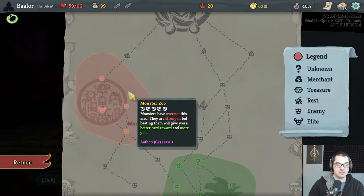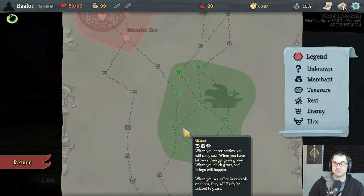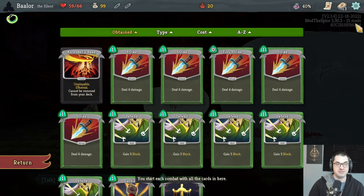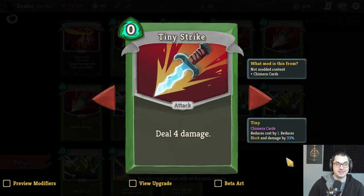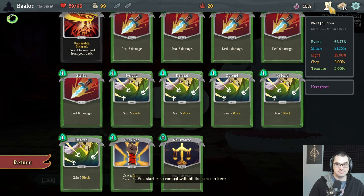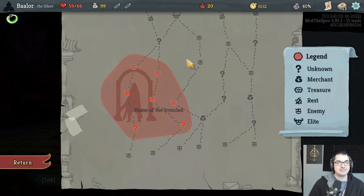The Monster Zoo offers better card rewards and more gold if we go through it at the end here. So this is a Spire that is not so usual — we also might have some modified starting cards. Yes, we have one tiny strike: a free strike that does four damage, upgrades to six damage. Kind of cool — it's like a mini slice. Not bad honestly.